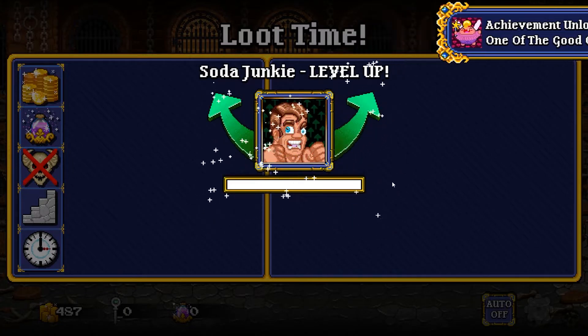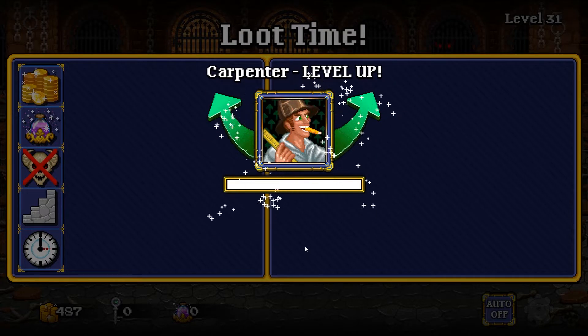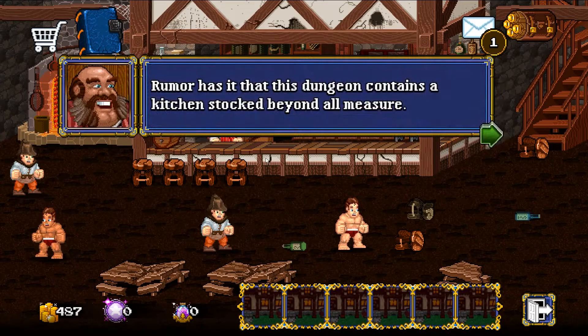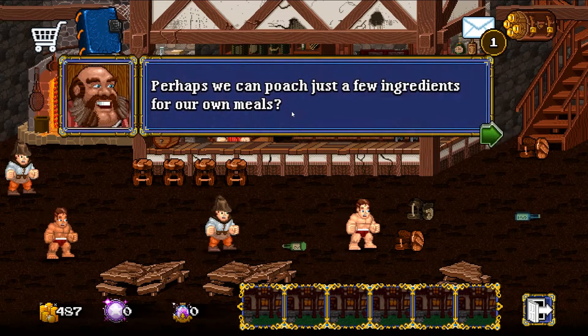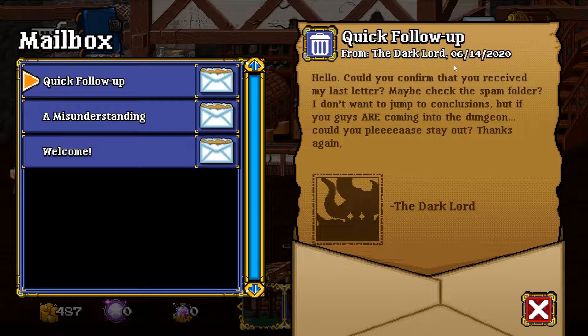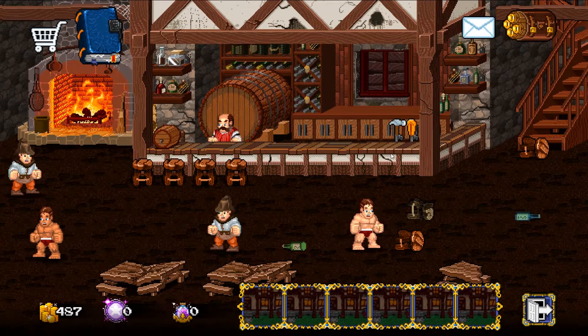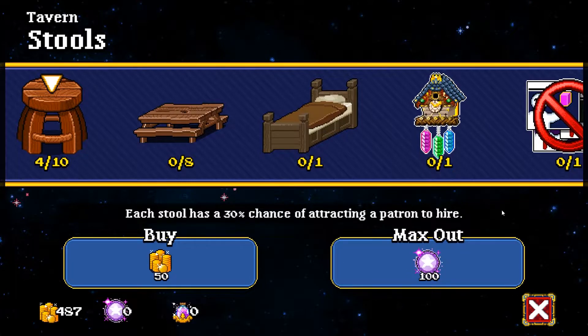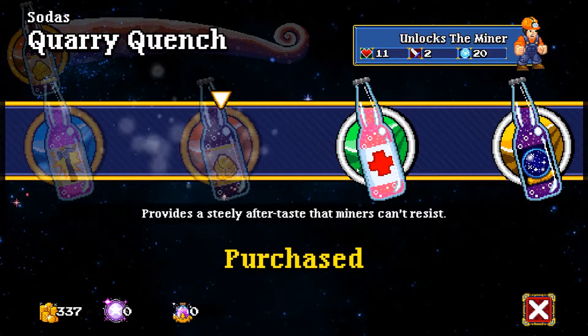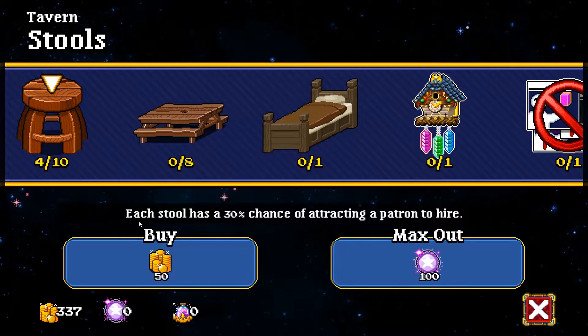Let's choose the left path — more gold, nice. We got wrecked on the first attack. Soda junkie leveled up, carpenter leveled up. 400 gold, that is nice. 'Rumor is this dungeon contains a kitchen beyond all measure — perhaps we can poach a few ingredients.' Our next quest is to complete the dungeon at level 40. Another letter from the dark lord: 'Could you confirm you received my last letter? I don't want to jump to conclusions, but could you please stay out? Thanks.' Now we can upgrade our sodas — I'll get the miner soda. Let me also upgrade the tavern, get a few more chairs. Each table has a 50% chance of attracting a patron.